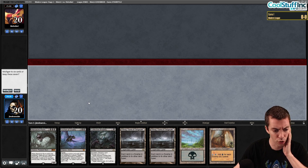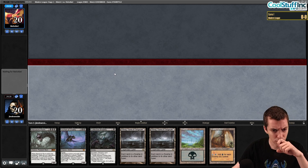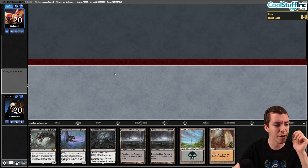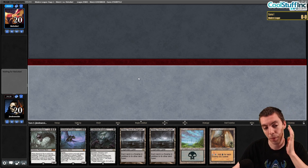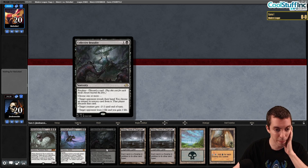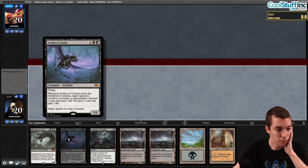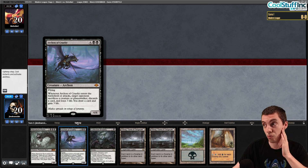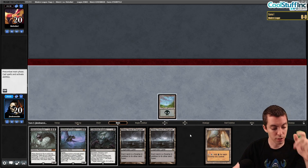If they have a one-drop we can nab it with Brutality, so we're going to keep. Ideal scenario: they're playing burn or prowess where Brutality is at its best. They play a one-drop, we get to escalate — discard a fatty to Brutality. Archon of Cruelty is a really good reanimation target. Swamp, go.